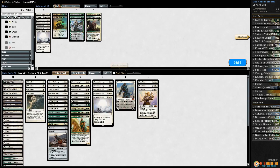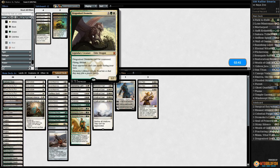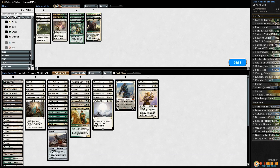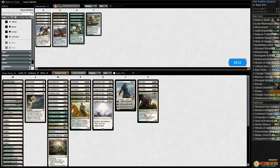Not fast enough. Against this Zoo deck, we can bring in a Wrath — maybe. Blessed Alliance gains us life and potentially kills something. Dromoka is huge and awesome if we live long enough. What do we not want? Eternal Witness and Banishing Light are just too slow. Dromoka's Command is probably pretty good. Go down a Mortarpod and maybe bring in Dromoka over Selfless Spirit.